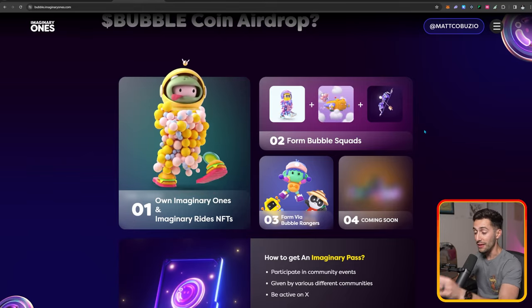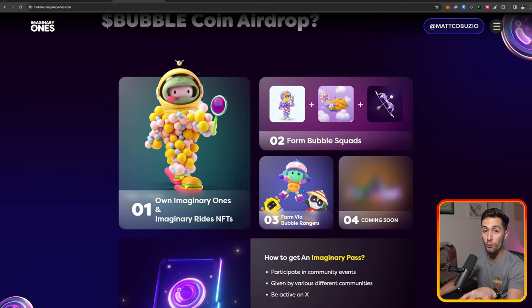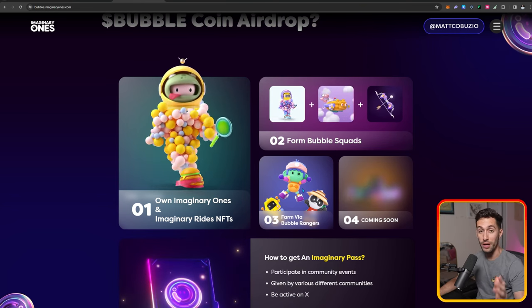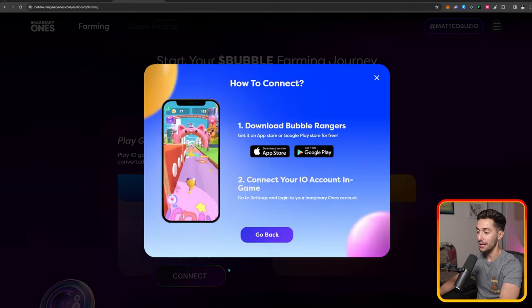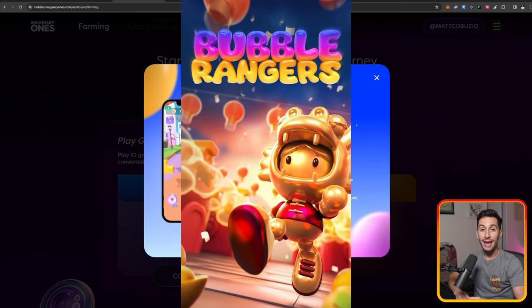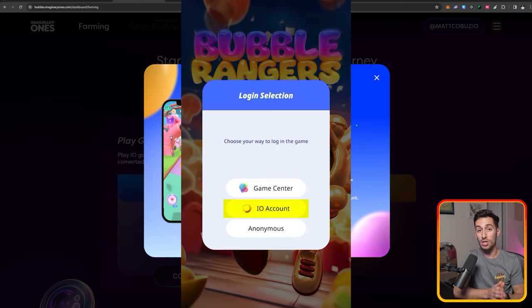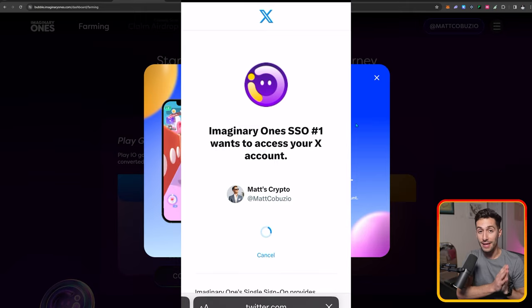The third way is to farm via Bubble Rangers, which is a game you can play on iOS or on the app store totally for free right now. To play Bubble Rangers, go over to the airdrop dashboard, then go to Bubble Rangers under the Bubble Points tab and click Connect. It'll show you that you need to download the game either on the App Store or on the Google Play Store.